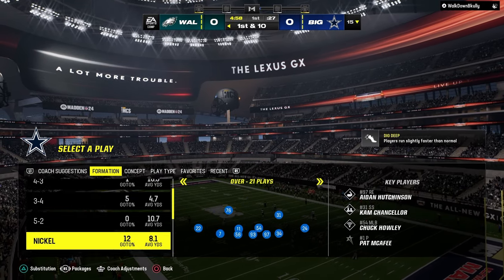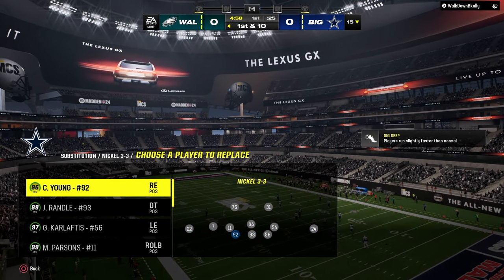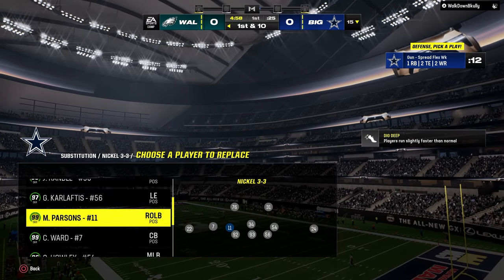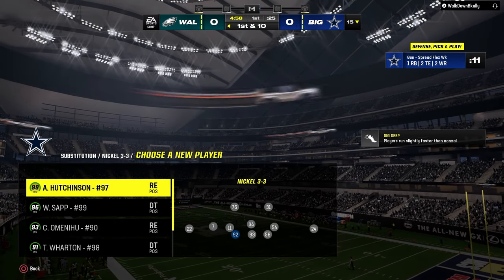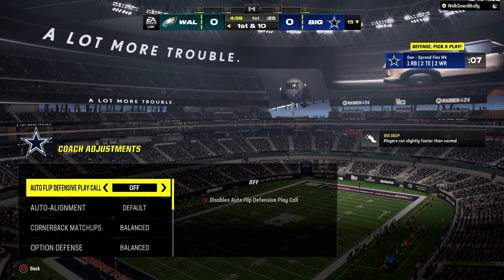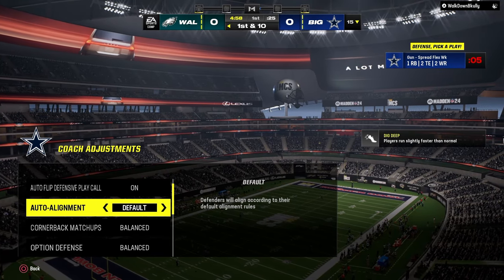I think the Nickel 3-3 is one of the most underrated and slept-on defenses in the game right now, and we're going to show you how to basically use this defense at a super high level. I think this defense is really good.